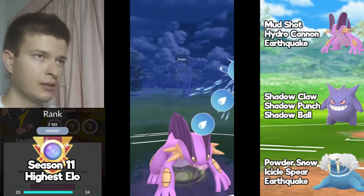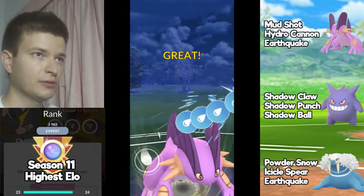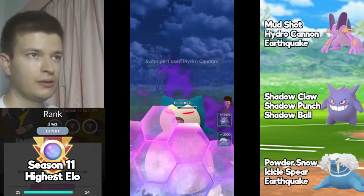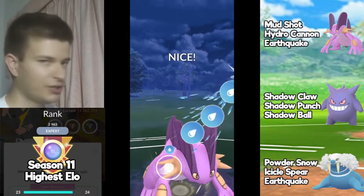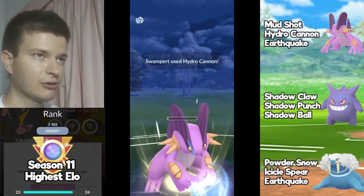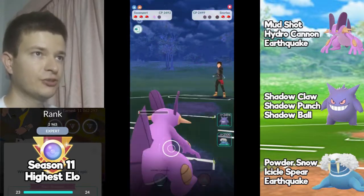I'll go for this last one — let's see if the opponent decides to shield. They do shield. I tried to reach another Hydro Cannon just in time — he was on the limit, and Snorlax goes down. I have the shield advantage now.